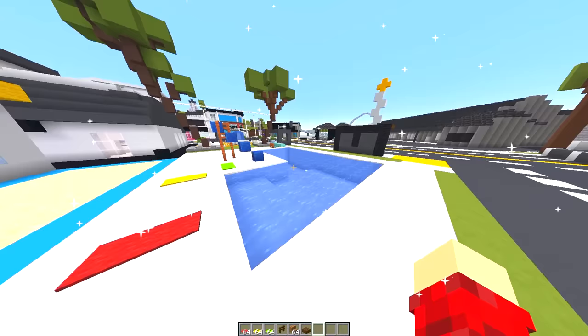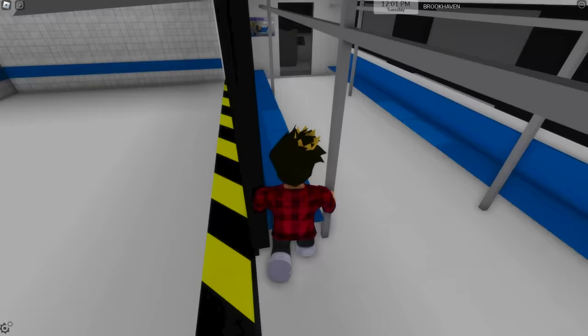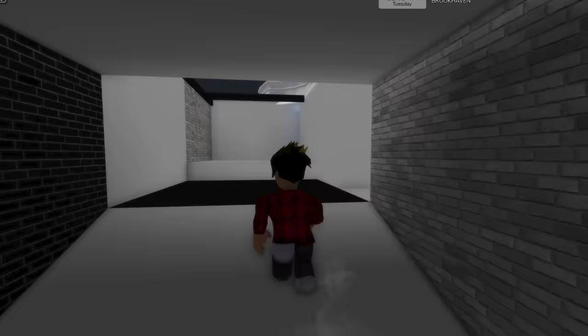In the Roblox one, we also have the downtown metro station. We just go down these stairs and you'll have full access to it. It even works — if we go into it, we can travel around the city. Can't forget about the secret passage around here that takes us below the spawn area.